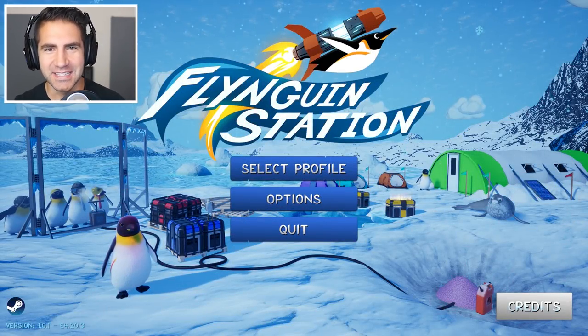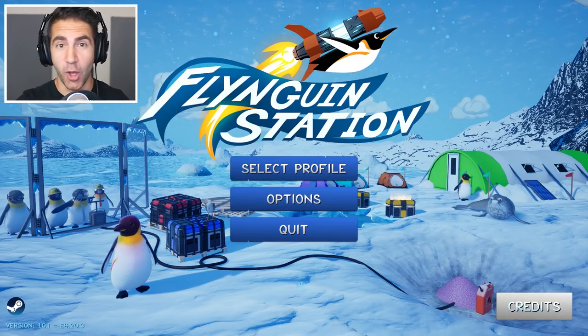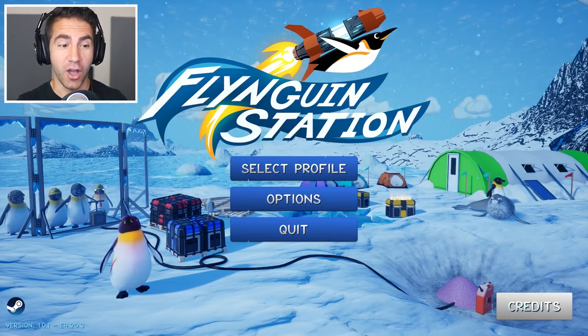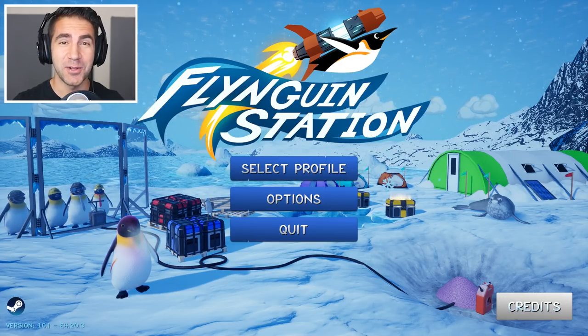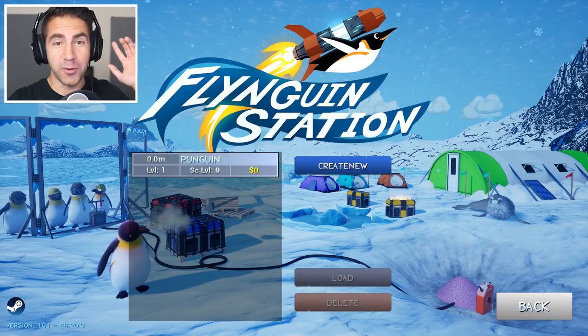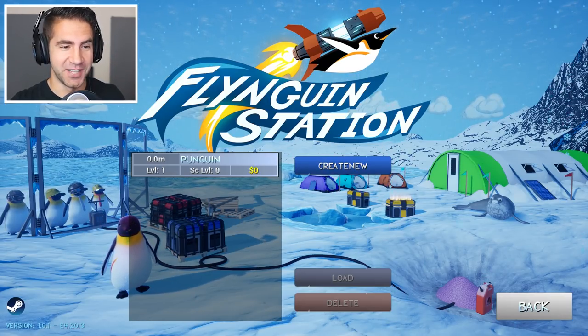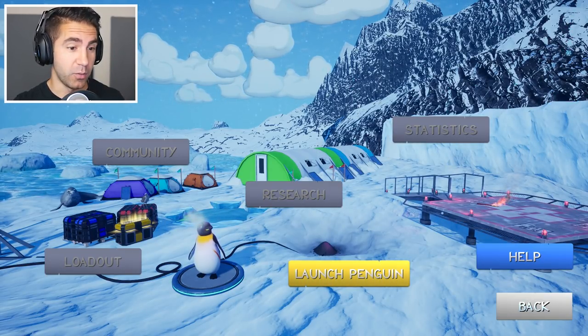Hey, what's up guys? Welcome to Flinguin Station, guys. This just looks like a super fun game where you launch a penguin and you see how far he can go. And I think as you go, you get upgrades and stuff. This game looks so much fun. Let's just get into it. I created a penguin — his name is Ponguin. It's Pungus the Penguin. Put it in the comments: how far do you think you can launch a penguin?